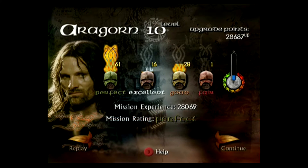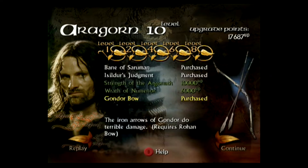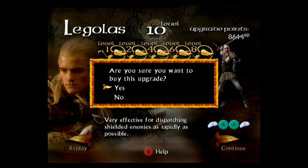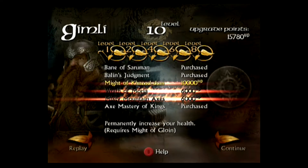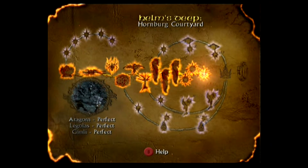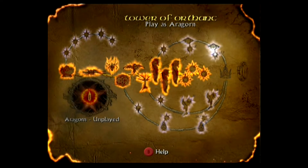Thanks to the sheer volume of enemies and how easy it is to reach perfect mode, I get the easiest perfect rating from one of the hardest levels. I buy Aragorn the Gondor Bow and two health boosts. After that struggle I beat it with Legolas first time, reach level 10 with him, and get another perfect. I buy him Mithril Arrows and Elrond's Deliverance. But then he took another 40-something minutes to get through it with Gimli. He's the last to reach level 10 and also gets a perfect rating.